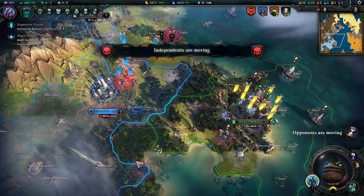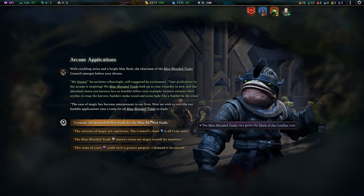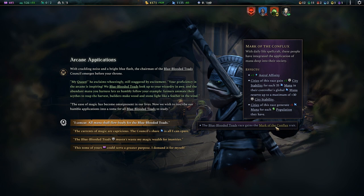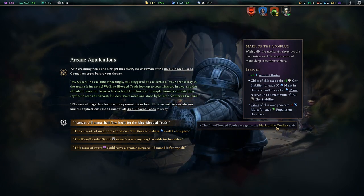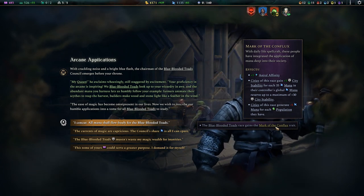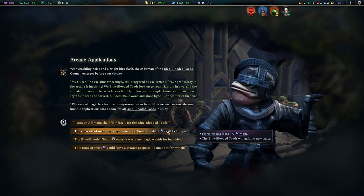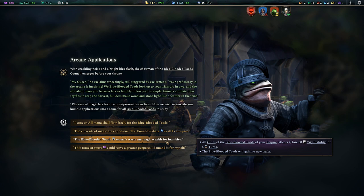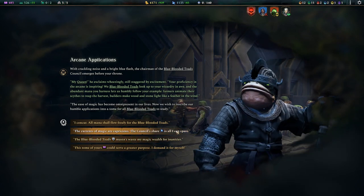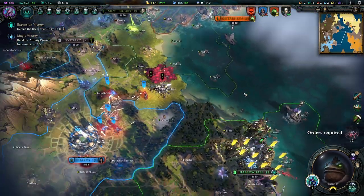We just got too much, too many troops right here. Mark of the Conflux - cities gain plus one for each 35 mana. Cities of this race generate minus one. We get stability for everything - I don't think we want that. We'll spend the mana not to get that. Or all cities ability - lose 30 ability. We'll spend the mana, but we can't - we don't have enough mana income.